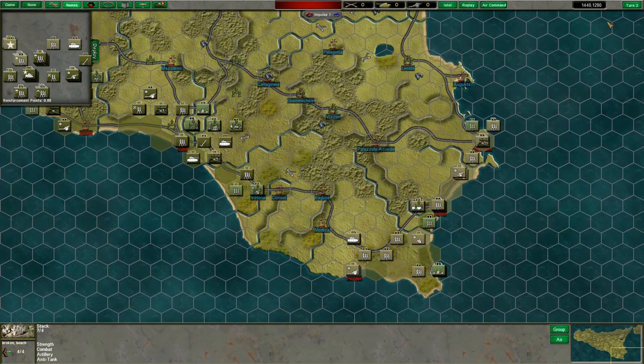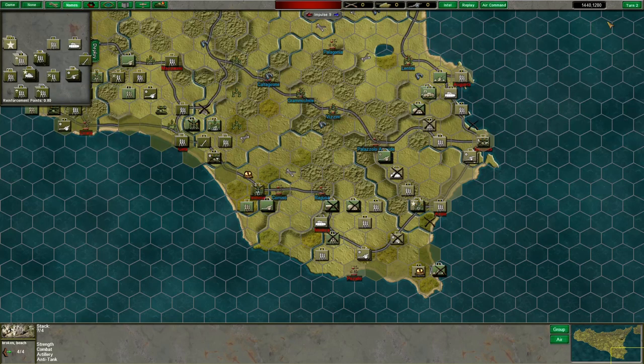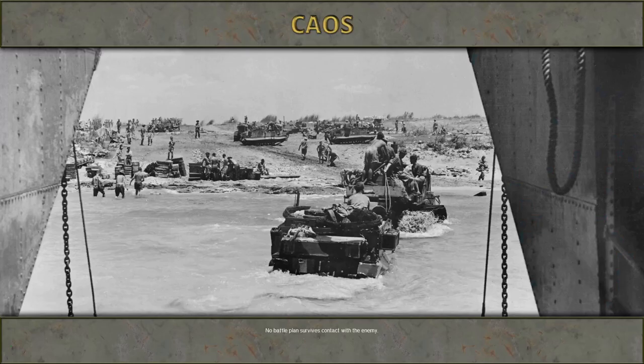Looking good so far. A lot of how this continues will come down to what they do with the German armor. If they bring Hermann Göring into combat — which they do appear to be doing, as Hermann Göring's HQ just appeared outside of Palazzo — we're going to see the Axis counterattack. Let's see what turn three brings.